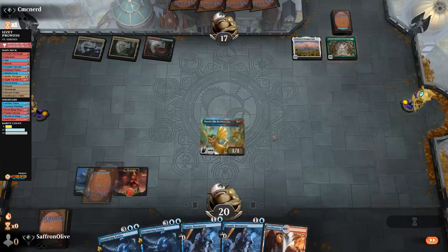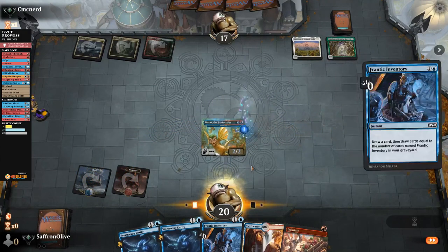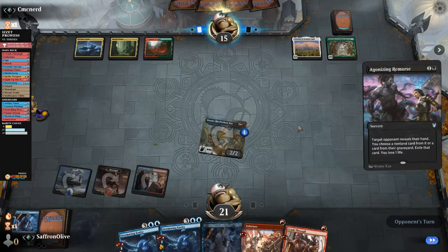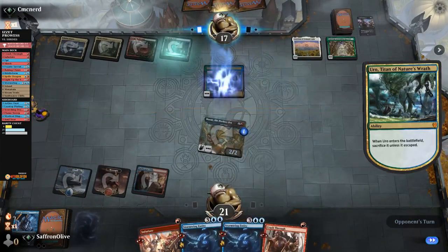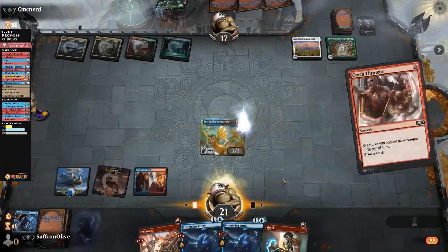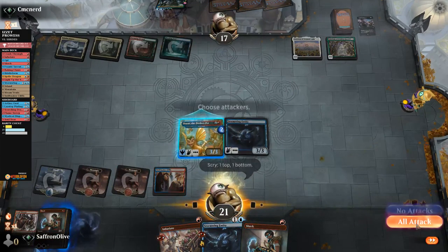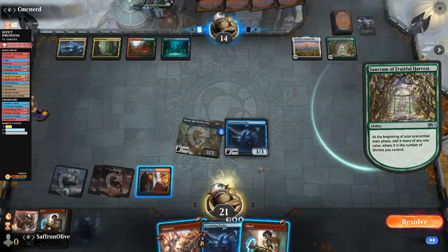Opponent gets a bunch of mana, Agonizing Remorse takes our Frantic Inventory, plays a shrine, puts a Breeding Pool into play and passes. We crash through, draw a card, grow our Dorat, play Stormwing Entity, do some scrying — Light up the Stage to the bottom, Shock on top. Go to combat, hit our opponent — down to 14. We might have lethal if we get to untap. Opponent goes blue mana, casts Sanctum of All.